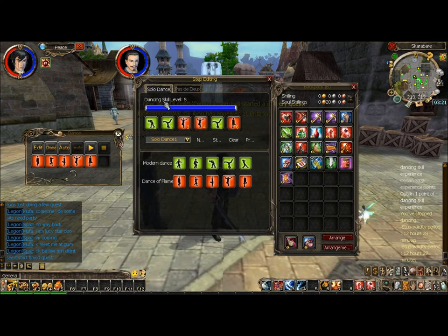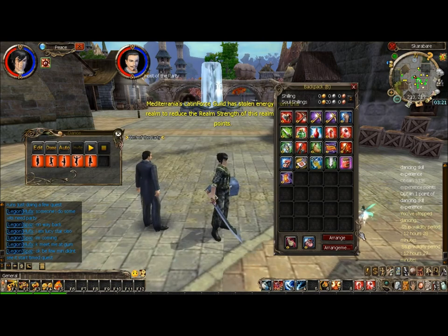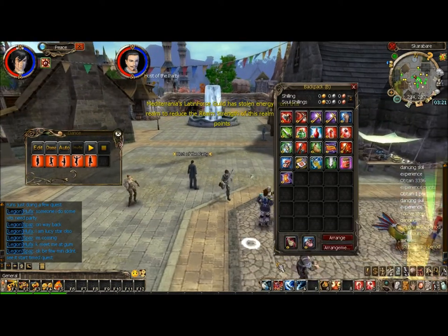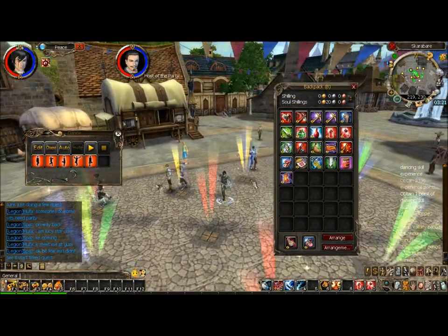To find out your dancing level, go on edit and it comes up here. I've reached the highest level in dancing, which is level five. You can also customize your dance moves here — this is all the dance moves I have: the jitterbug, the tap dance, waltz, and modern dance.